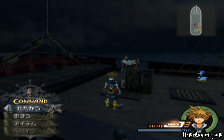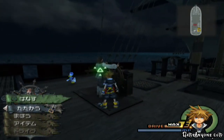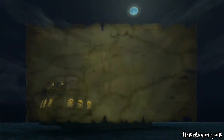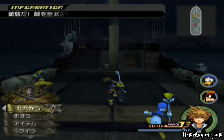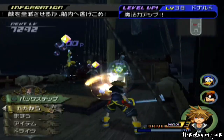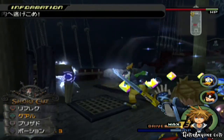Alright, so back on the Interceptor. All we need to do is just head back to Port Royal. So let's go on our map. And you might notice that there's a third area on that map — we won't be getting to that for a while. So let's head back to Port Royal. Oh no, the pirates caught up to us. And where's the Black Pearl?